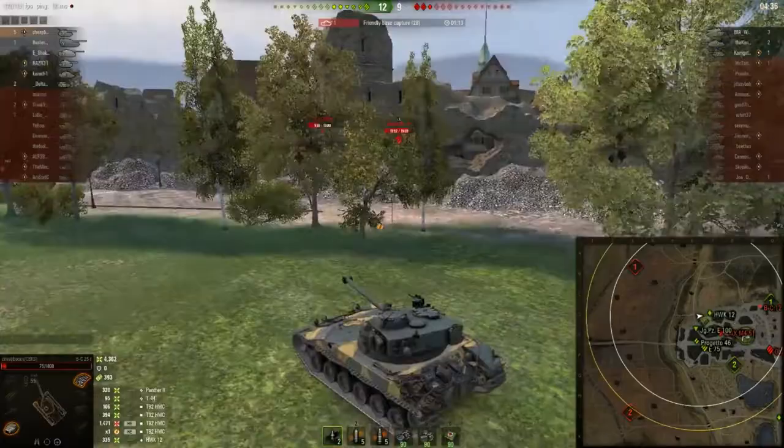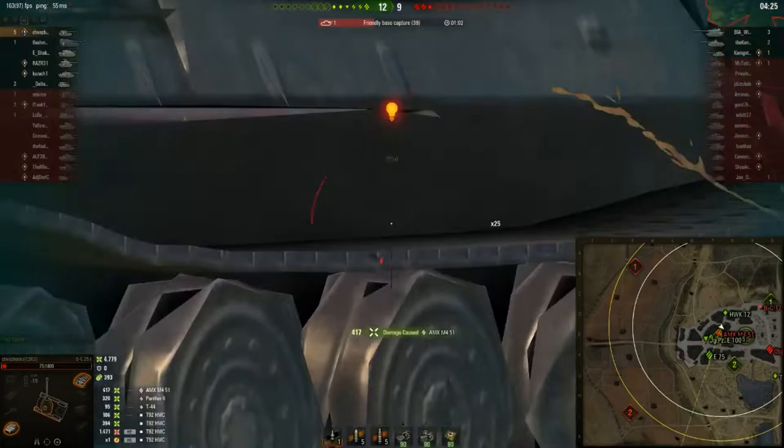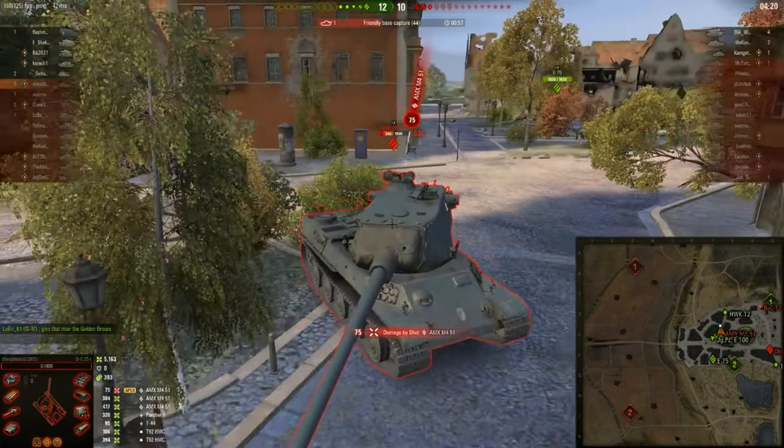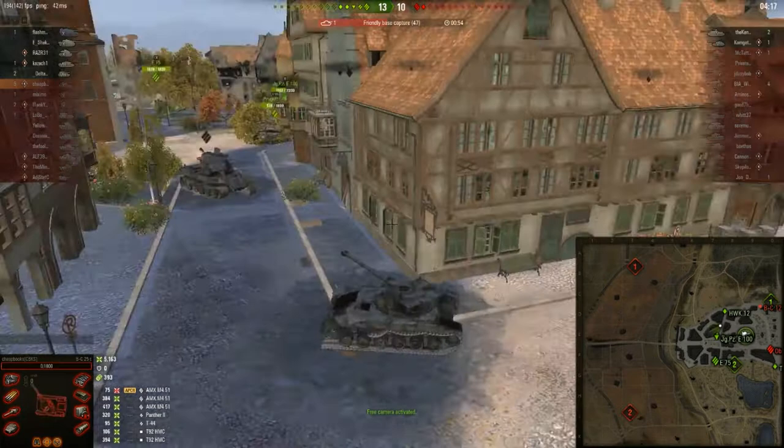I've got two shells in the magazine. In the chat, the ISM says 'give that man the golden broom,' referring to the comment that the T92 had made. I got up to 5,200 damage, 400 spotting damage, 5 kills. I'm sure we're going to win this game — the score is 13-10.